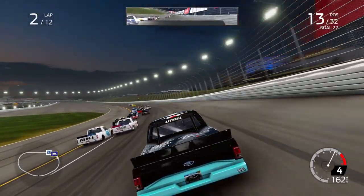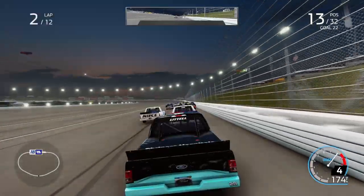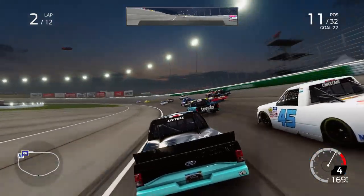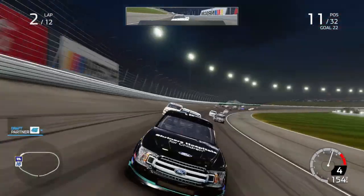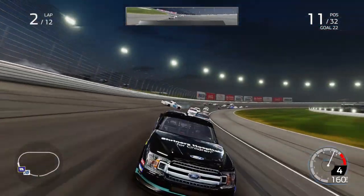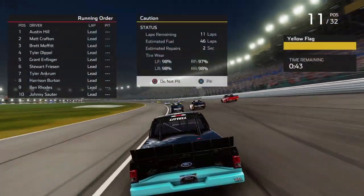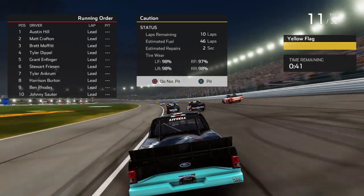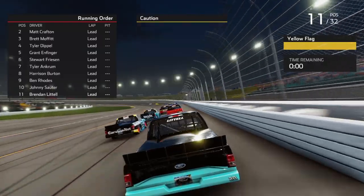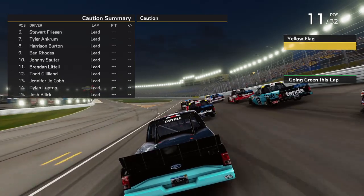Let's see what we can do making this outside lane work early on. Look at Jennifer Jo Cobb running up in the mix. We have a big run — we weren't really clear but we made it work. Oh, Chastain is spinning! That might bring out a caution — and it does. I definitely did not mean to do that, I apologize. We're not pitting — we're P11 right now. We might have a chance at a top 10, wouldn't that be something.